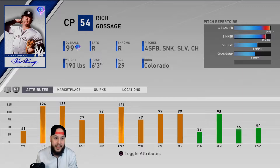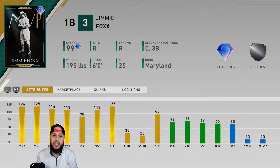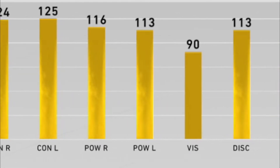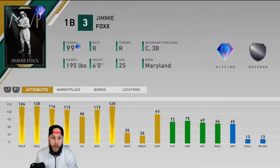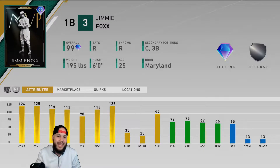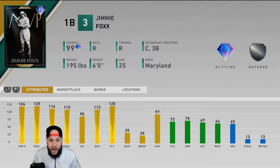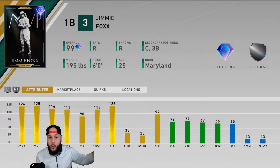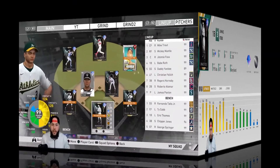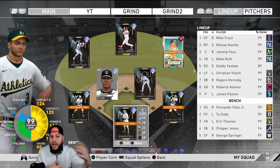Jimmy Foxx is a ninth inning boss and we got him at catcher because his hitting attributes are just insane — 124-125 contact, basically maxed out, 116 power against righties with 113 power against lefties. He has night evasion, fielding 72, speed 65, which is not the best, but his best attribute is that he can play catcher. There's a lot of good first baseman and third baseman, but not a lot of great catchers. This card has a very good swing. He can be prestiged as a boss, which will max him out to 119-116 contact and power — just an insane card. The reason I picked Foxx instead of Kenley Jansen is because I just got Gossage, and I didn't pick Honus Wagner because we already have Hornsby and our creative player.